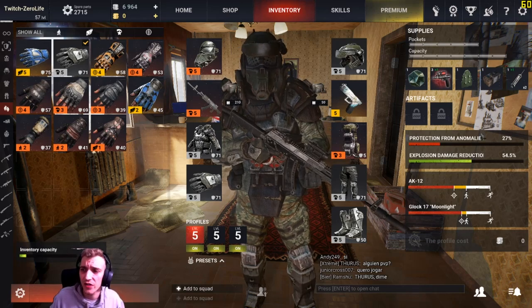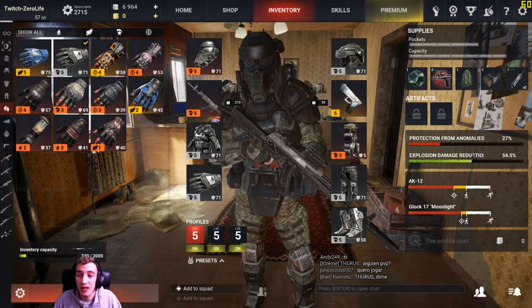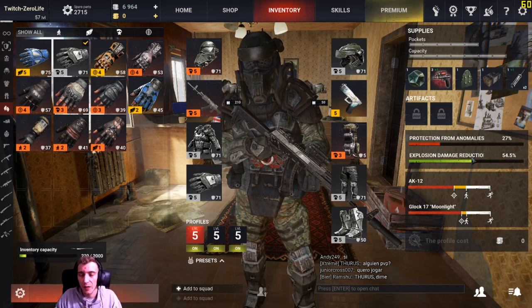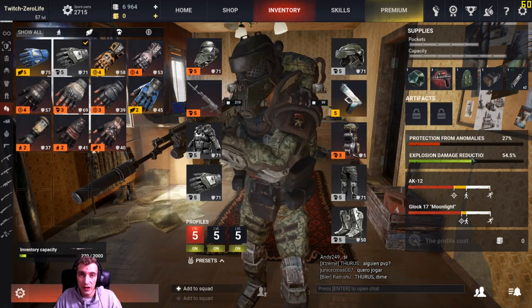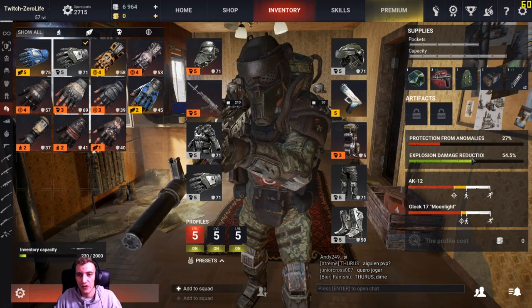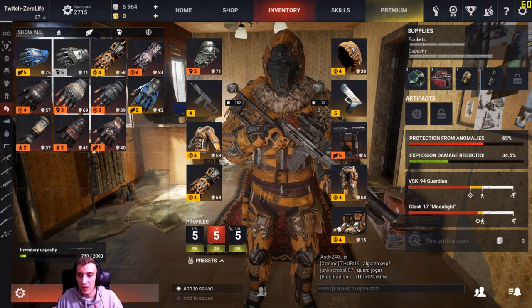As you can see, protection from anomalies is 27 percent and explosive damage reduction is 54.5 percent. It's entirely up to you what you want. Personally I prefer explosion damage reduction, because if you run into a claymore that's it — but if you see an anomaly, one of the artifacts on the floor, you can always get around them. That's why I prefer damage reduction. Obviously if you're using a set that has an artifact space, you're going to want protection from anomalies so you can pick up the artifacts.